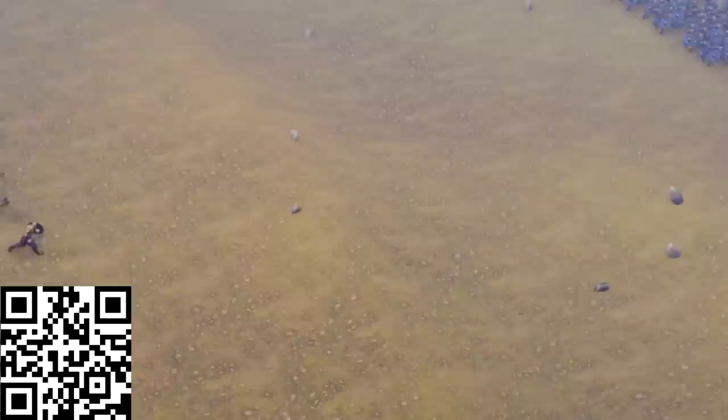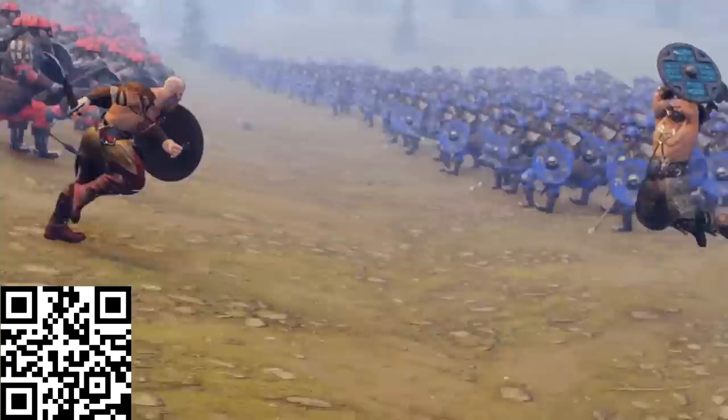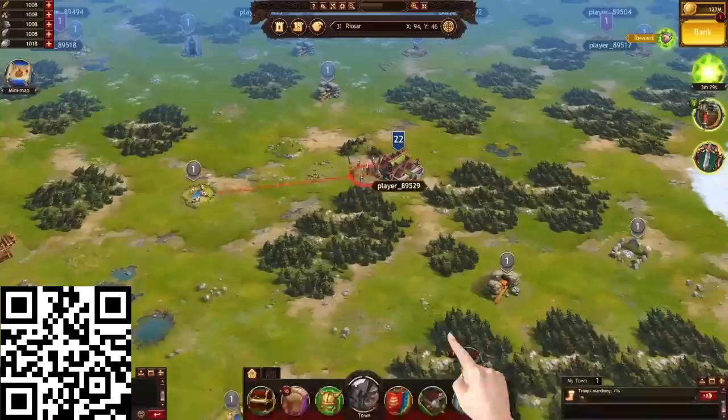You can also join clans of like-minded Jarls to help each other grow stronger and work collectively on securing points of interest on the world map, such as the place of power — a unique location at the center of every kingdom. Capturing the place of power is one of the main goals of the game, but seeing as each kingdom contains up to 45,000 players, it's not an easy task.